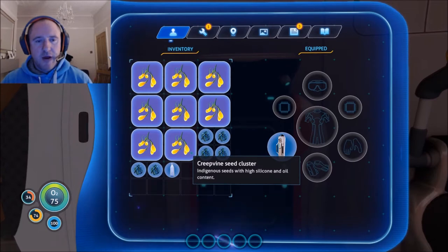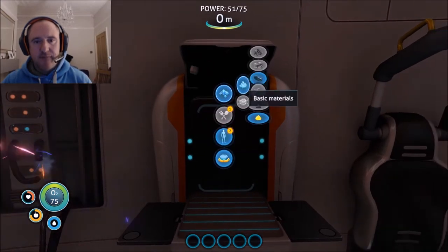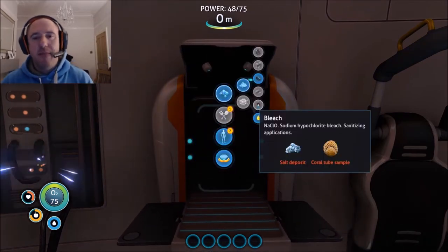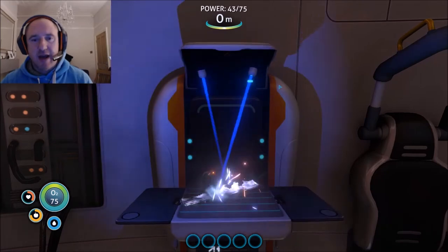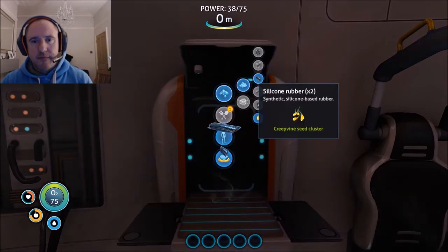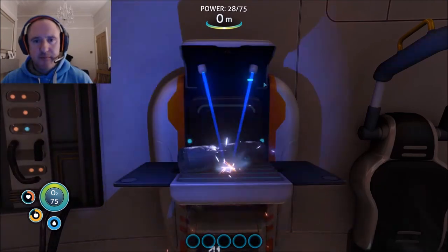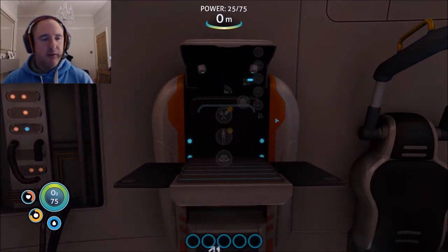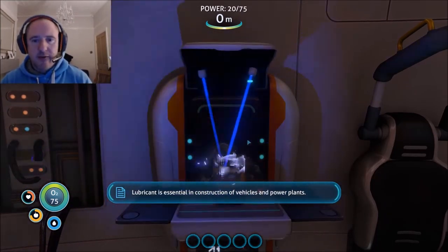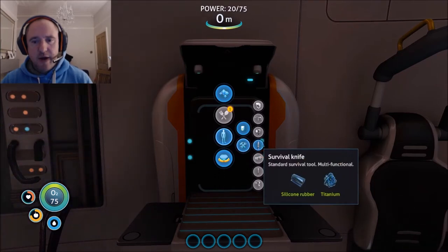With the creepvine seeds, as mentioned earlier, we're going to create rubber. Rubber is one of the vital components in the game - it allows you to create a whole array of equipment. I'm going to make one lubricant as well, and then we'll head to the power plants crafting menu. There we go - the knife is now available.